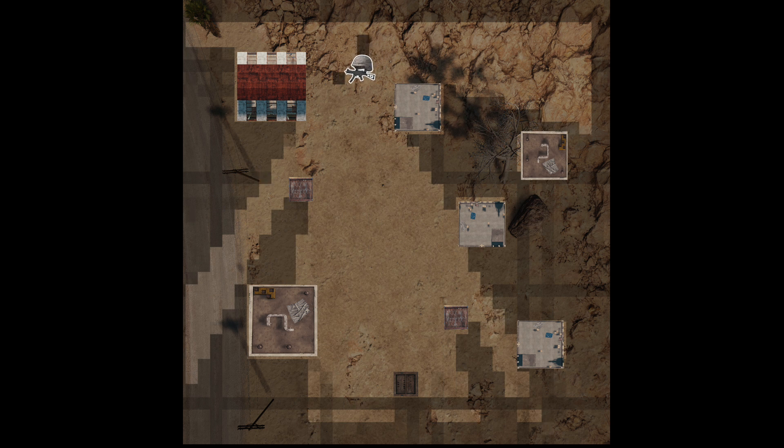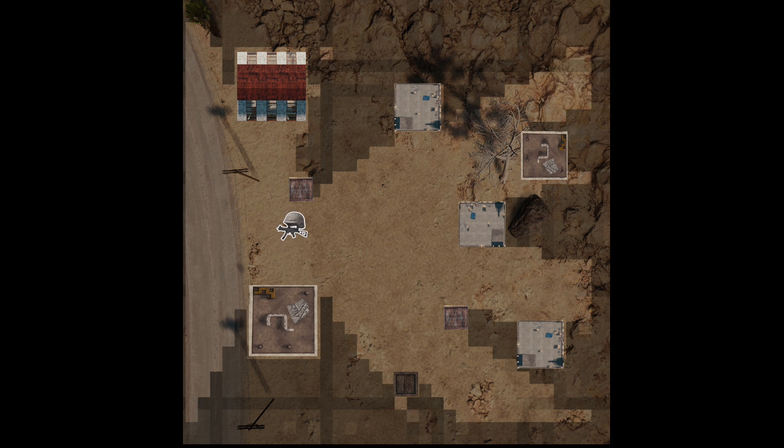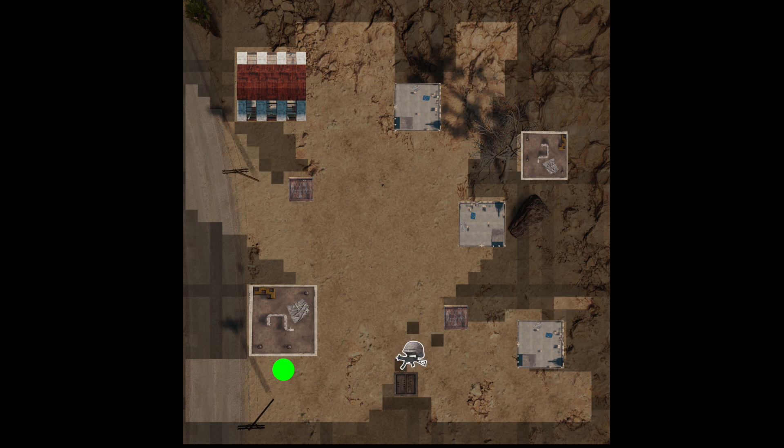Whichever technique you'd use, you'd end up with a shadow map for the screen to show the player where they can see and what they can see. Then when you draw the opponents, you just have to check the tile they are stood on, and if it's in shadow, you don't draw the enemy.